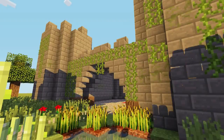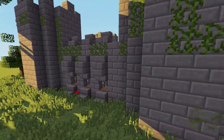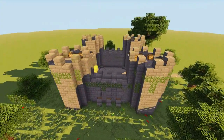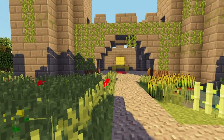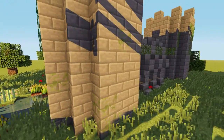For today's improved castle build we will be using oak wood logs, stone brick stairs, stone brick slabs, stone brick blocks, and iron bars. On Xbox and Pocket Edition this will work great - just make sure you replace blocks with something that fits. For example, if there are no iron bars available, just don't use them. So let's get started.